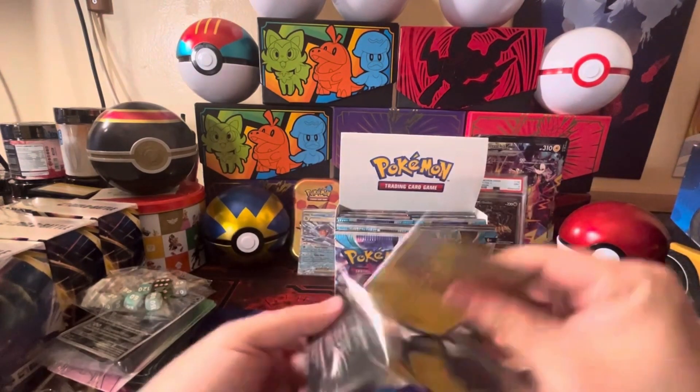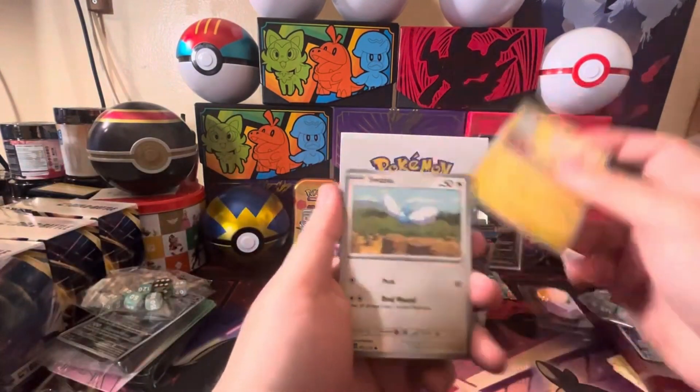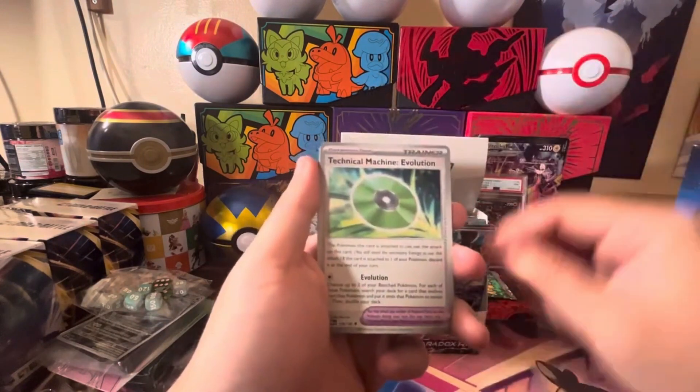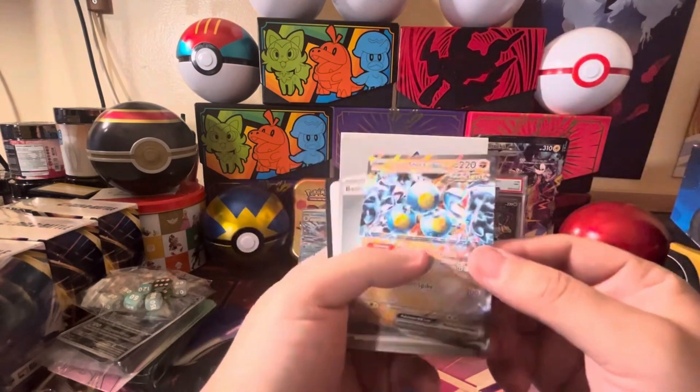You'd be quite surprised if we get more hits in the ETBs than we do in the booster box. We got 18 packs total for both ETBs and then — Sandy Shocks EX!